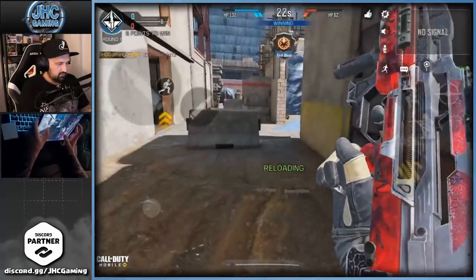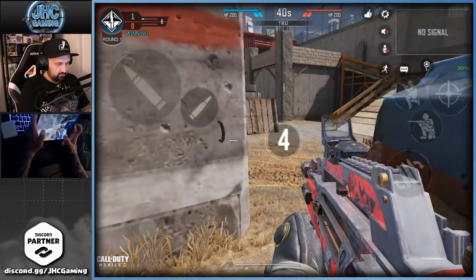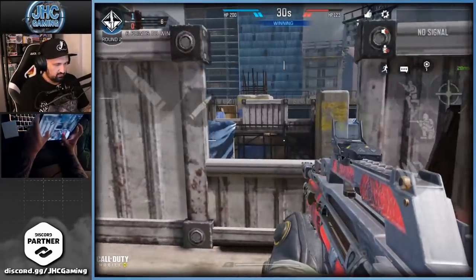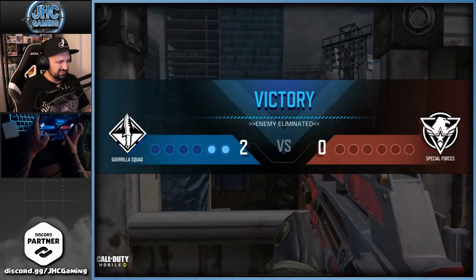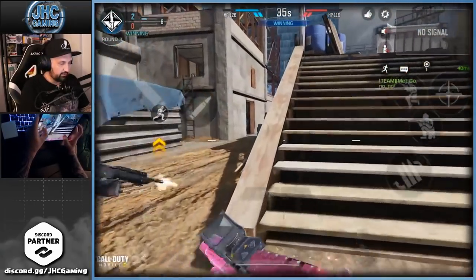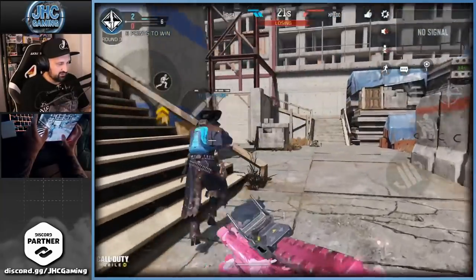Rocket launchers, man. Two kills to start — the maps are random, you can get Cage, Gulag, Pine. Two rounds and the guy came here last time so I might put the trip mine. A bit close there. Six rounds to win. Got the S36, the good old S36. She's got her own voice!